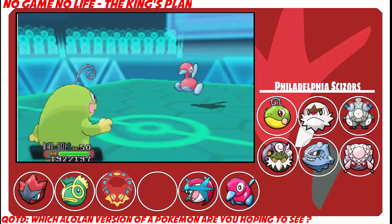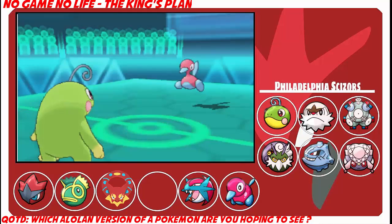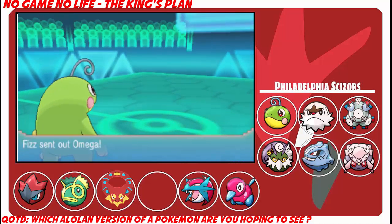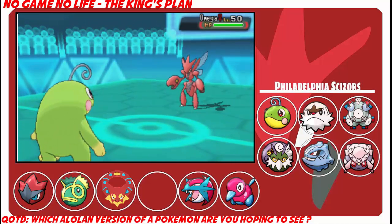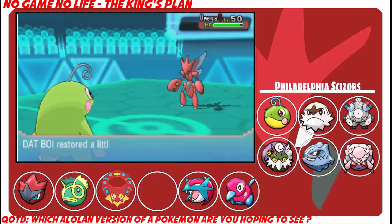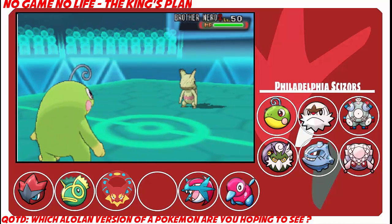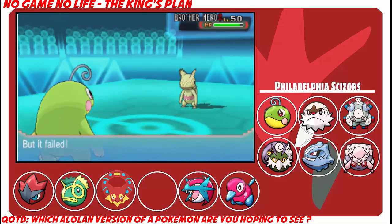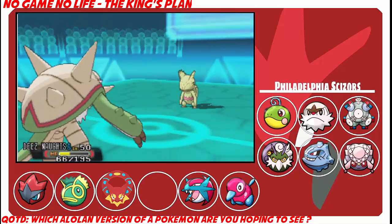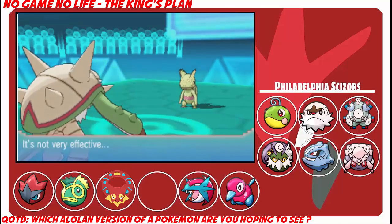He goes for Ice Beam — I was hoping for Discharge to set up Stealth Rock. Analytic doesn't proc against Steelix, which is nice. I go out to Politoed as he goes for another Ice Beam — negligible damage. I have Scald in case he gets a freeze. I can't have Counter with Encore on Politoed, which I'm upset about since Counter would be so good for Scizor and Salamence. I go for Encore in case he stays in, but he switches out, so I Encore again — he switches to Kecleon and I have six Encores left. I switch to Chesnaught to not take a Thunder Punch from Kecleon.